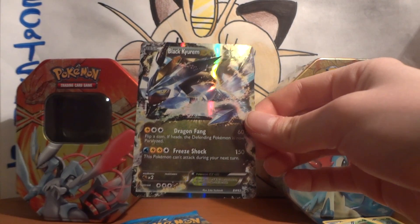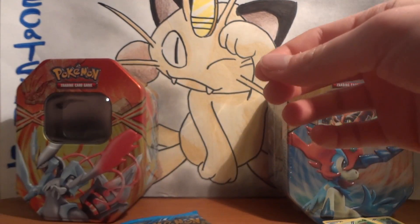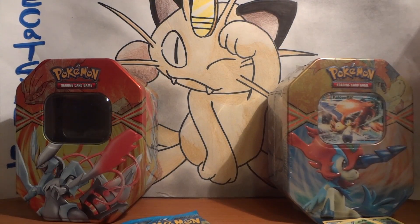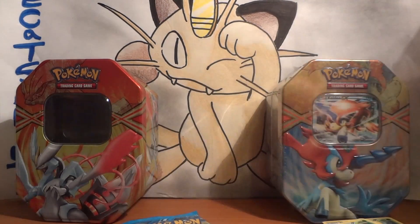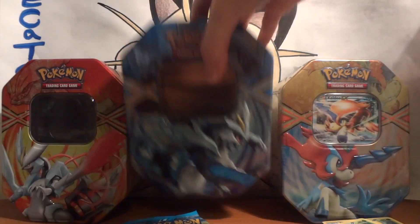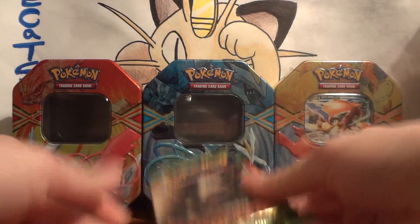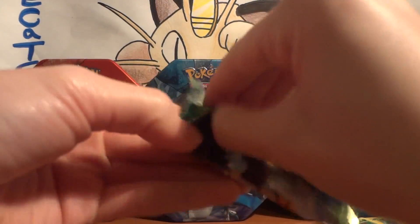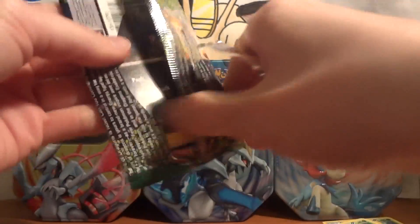Now a lot of people were really disappointed that they didn't have the other Black Kyurem EX — the one with Black Ballista that's going to be teched into a lot of Blastoise decks. So a little bit disappointing, but hey, we get Keldeo, so that's definitely playable. We'll go ahead and do what we did in the other video — oldest packs to earliest packs.